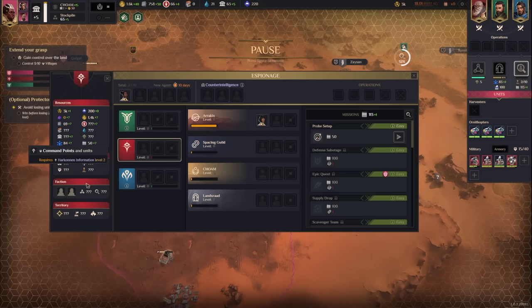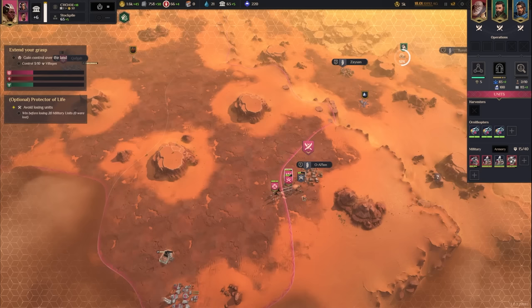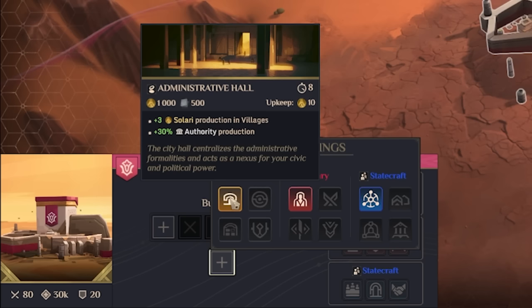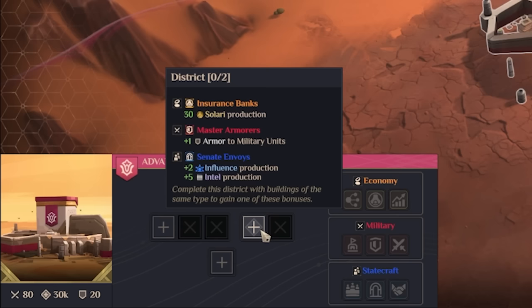We have another agent — I'll assign this one to Arrakis too, to reach level two information and get more authority, since this is an expansion map where we need a lot of it. For the advanced outpost, I'm considering the Administration Hall: it costs 10 Solari upkeep and 1,000 Solari to build, but gives three Solari per village and a 30% authority production boost. Building placement in a specific slot gives either a 20% economic development discount or a 30% Solari production boost.